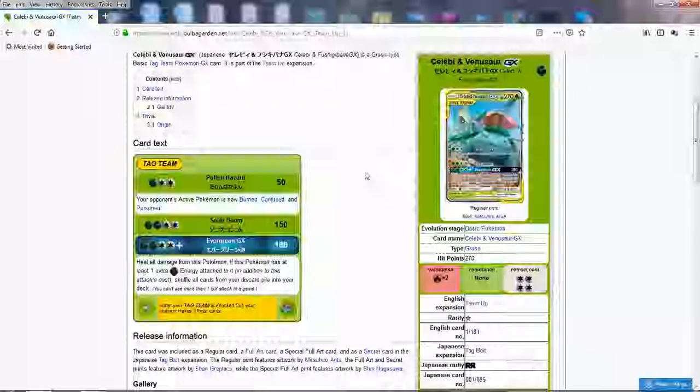First of all, we have Celebi and Venusaur GX here. If there's one thing this Pokemon has over the other Tag Team GXs, it's the HP — 270 is pretty high. Wailord has 300, but that Pokemon isn't really gonna attack; it's probably gonna be part of troll decks, deck-out decks like the Wailord GX. As far as Venusaur is concerned: big, high HP. Retreat cost is quite big too, and it's got three attacks. Pollen Hazard does 50 for three.